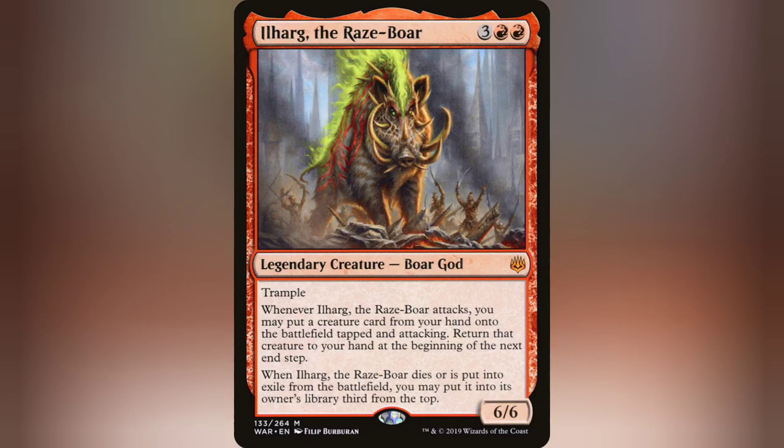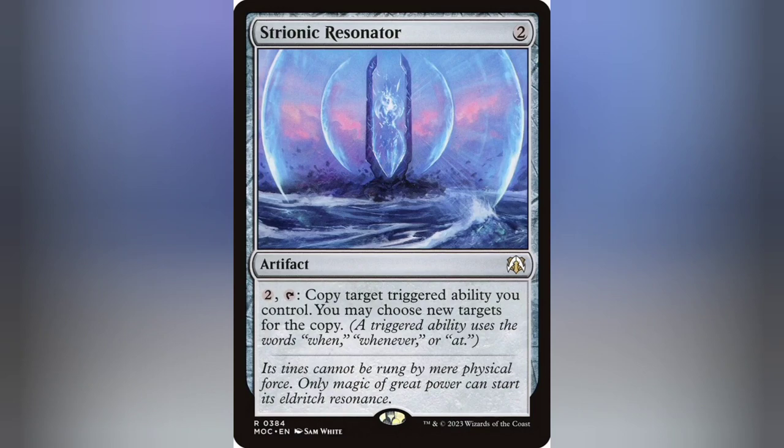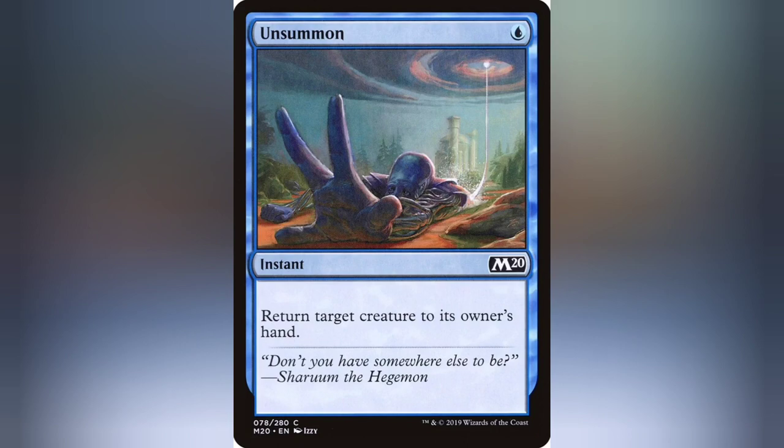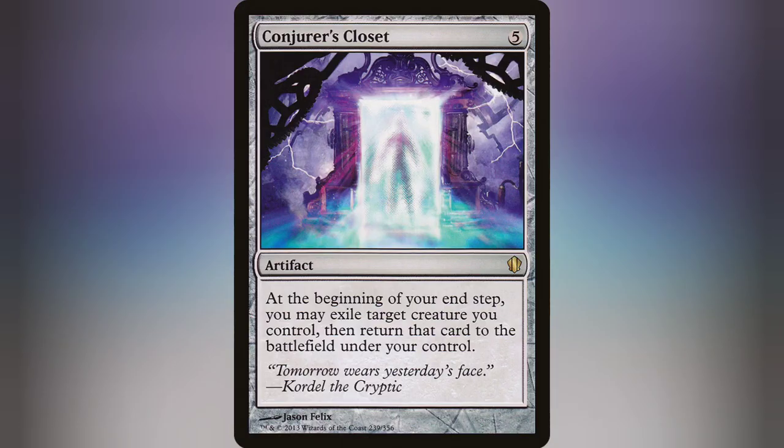Helm of the Host is really the Gilded Goose of this deck more than anything. If you slap Helm of the Host on Ilharg, you're making a non-legendary copy of him each combat. If you're swinging with both, that's two triggers. You could also run Strionic Resonator to copy those triggered abilities. Something really fun is if someone plays a bounce effect on your Ilharg and it goes back to your hand, you still have that Helm of the Host copy out. You swing with the copy, drop the original Ilharg out as the cheated creature, and if you have Conjurer's Closet out, it's permanently back on the battlefield.